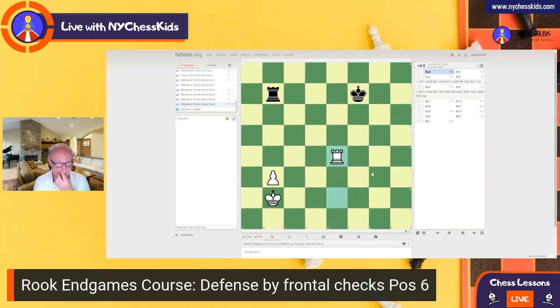So we can play rook e4 here. That's an important move because you want to support the pawn, right? The pawn goes to b4. And now we go king c3. Watch this.